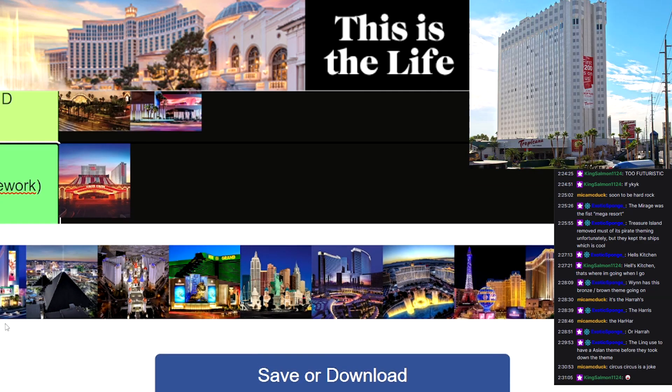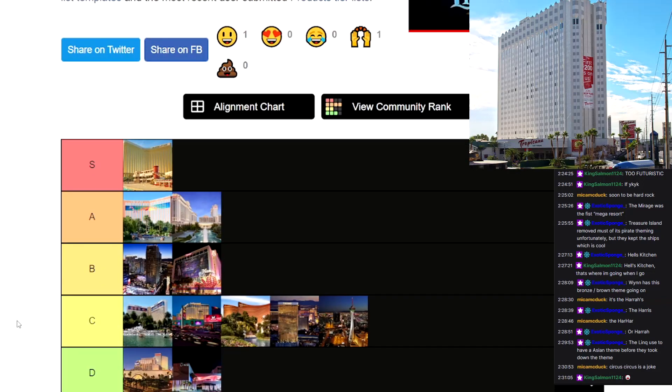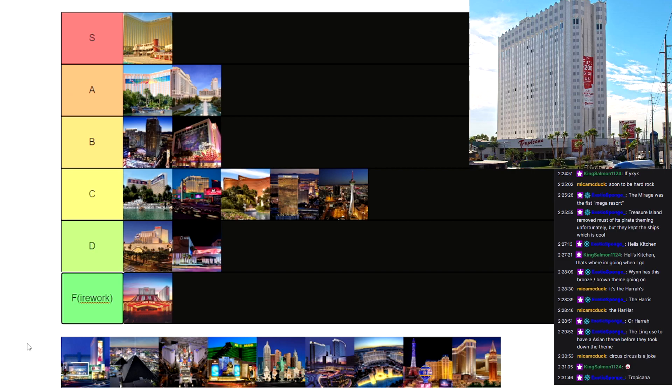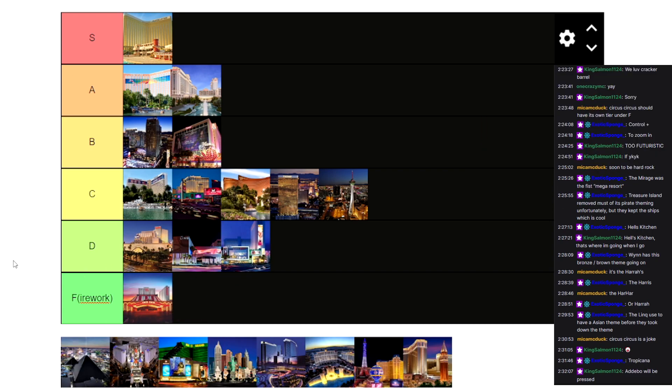That is the Tropicana. Tropicana, from what I've seen, isn't anything crazy. The design looks kind of old. It kind of looks modernized right here actually, but from what I've seen on Google Earth it's pretty old looking and it doesn't look very interesting at all. So just from what I've seen, I'm going to have to give it a D tier because it looks a little odd.